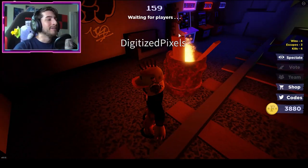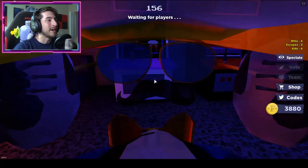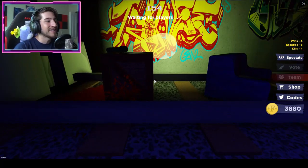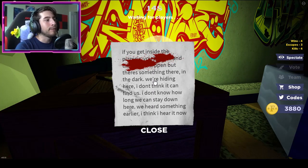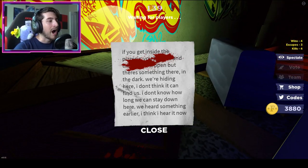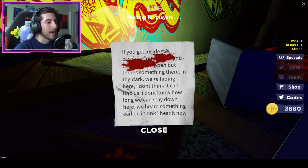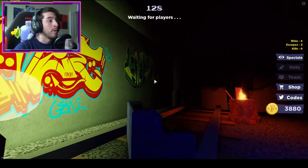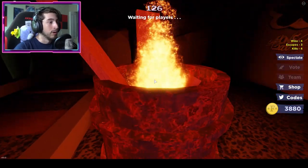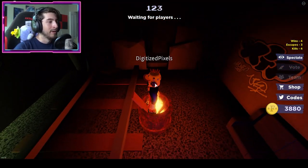Congratulations everyone, you've now gotten the badge. There's some cool stuff here — there's some arcades and also a cool note. The note reads: if you get inside the pizzeria, there's something there in the dark, we're hiding here, I don't think it can find us, I don't know how long we can stay down here, we heard something earlier — I think I hear it now.